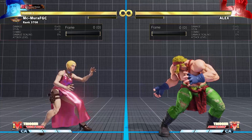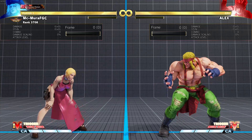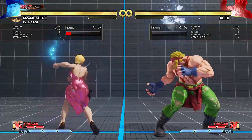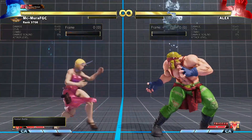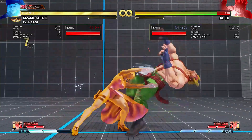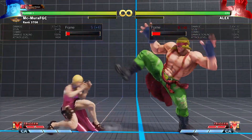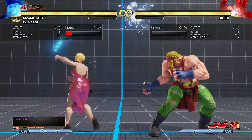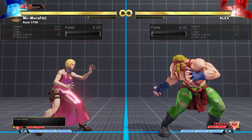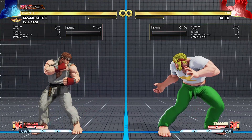The final important neutral tool is the standing heavy kick, which is primarily used for v-trigger activation. It's very whiff-punishable — it's minus four on block but can be spaced to be safe, so if you can out-footsie him and make it whiff it's pretty easy to get a whiff punish. His neutral is strong but there's a lot of commitment from the Alex player. Now let's check out what you can do when Alex is pressuring you up close.